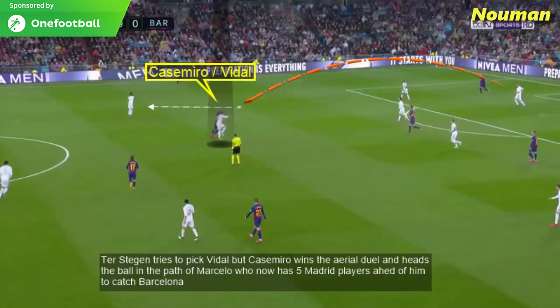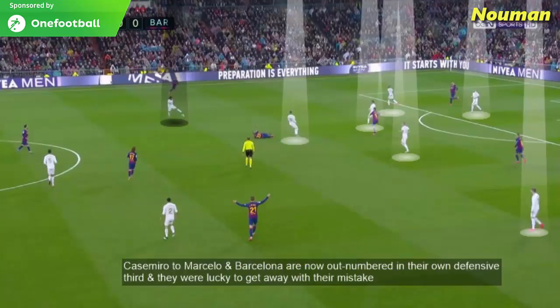Ter Stegen tries to pick Vidal but Casemiro wins the aerial duel and heads the ball into the path of Marcelo, who now has five Madrid players ahead of him to catch Barcelona. Casemiro to Marcelo, and Barcelona are now outnumbered in their own defensive third — they were lucky to get away with their mistake.